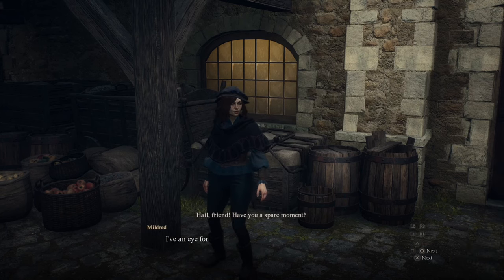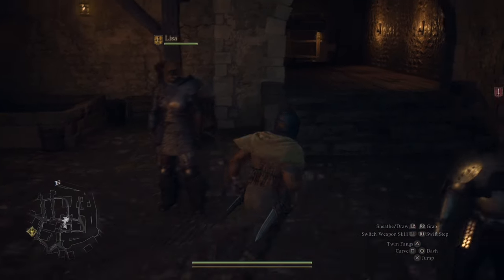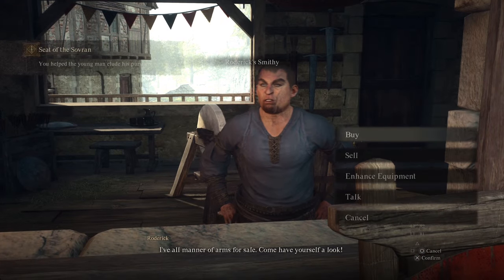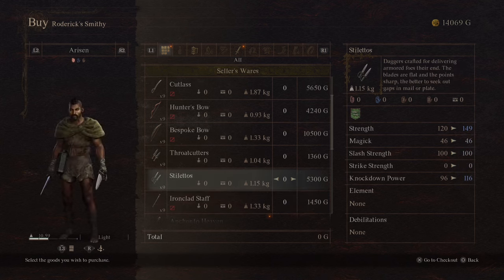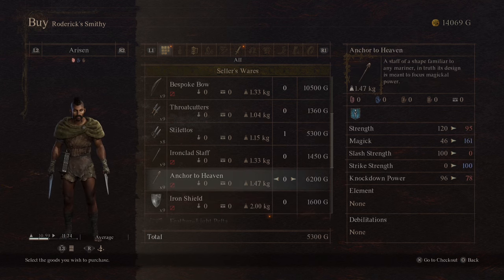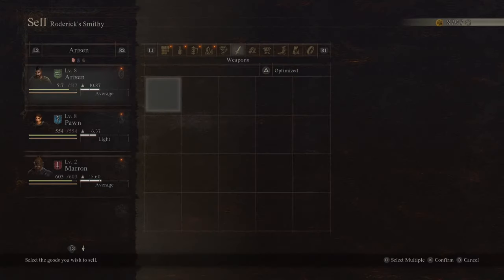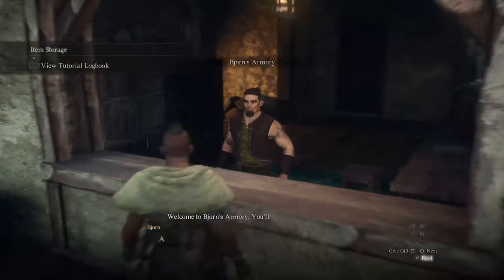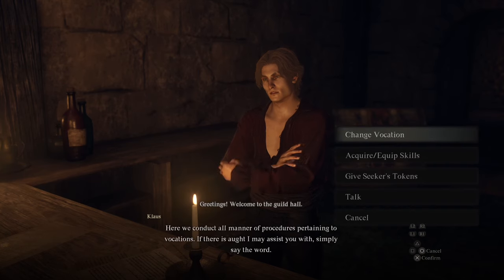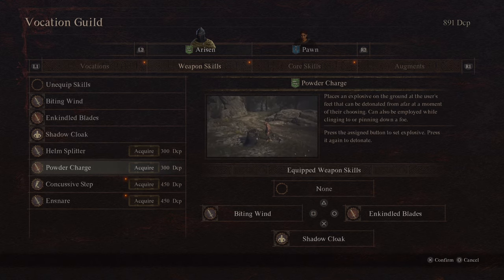Once you reach the Mund, find Mildred — she will let you stay at her house for seven days, allowing you to save money instead of paying to rest at an inn. After seven days, you can buy the house from her for 20,000 gold, which is worth it considering how expensive inns can be. Save as much gold as possible in the early game so you can buy the house. You might also need to buy better gear, which is another reason not to switch vocation too soon — you do get gear when you switch, but it's basic and may cause a difficulty spike. When I reached the Mund, I sold all my materials to buy better gear, then started saving materials to upgrade my gear. After a long quest, go to the vocation guild to check what new skills and augments you've unlocked.